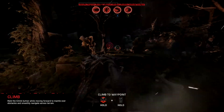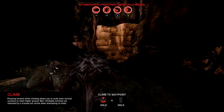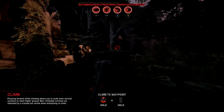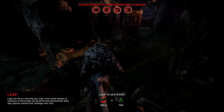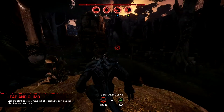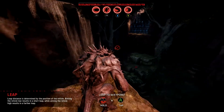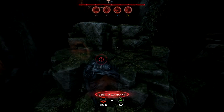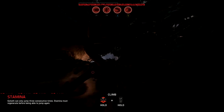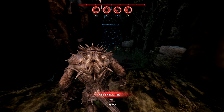So I can climb by holding left trigger basically, and if I jump and just keep holding it I'll climb up. Right, let's use my smell ability.